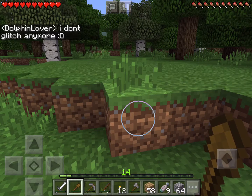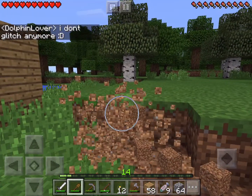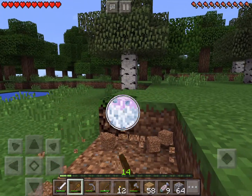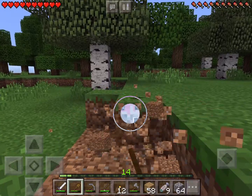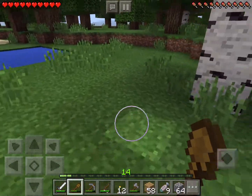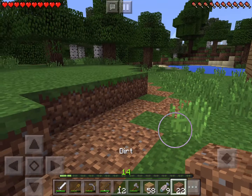I don't glitch anymore — that's awesome. Dolphin Lover doesn't glitch anymore either, which is really good. She used to glitch out every couple minutes. Now, should be enough dirt. Let's see, how much dirt do I have? Twenty-two? Well, I'll do some more.